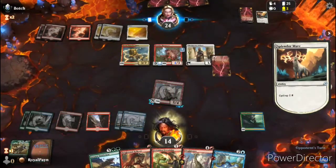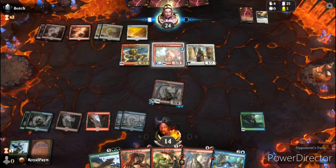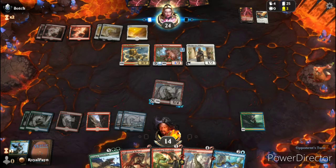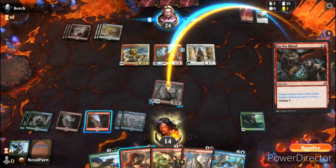Well, that's annoying. Now our opponent has free reign to get eight points of damage in — it'll bring us down to six.